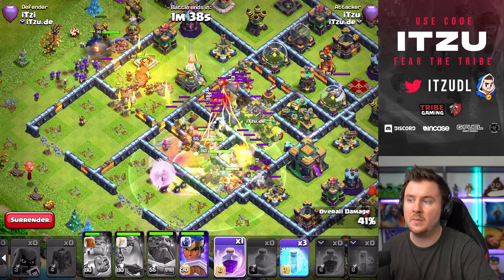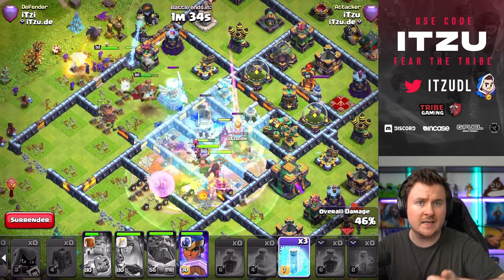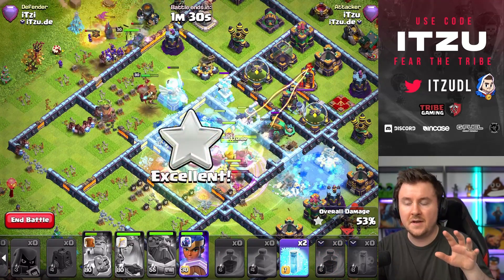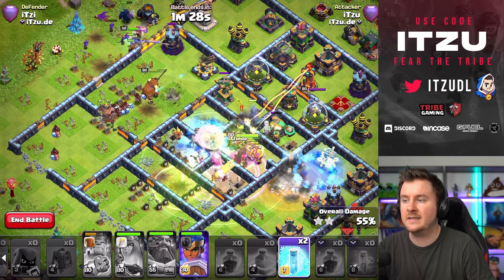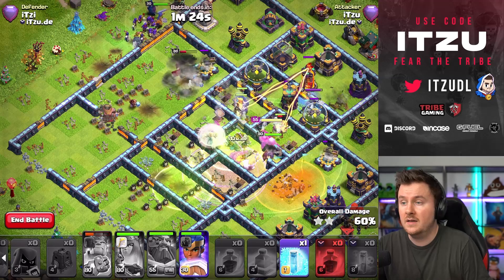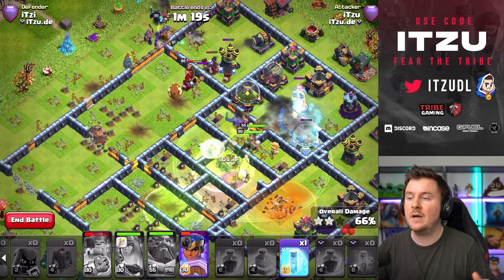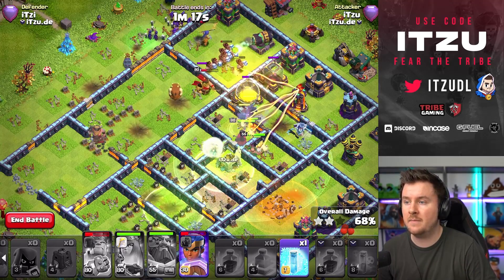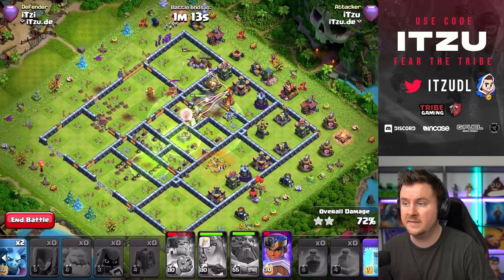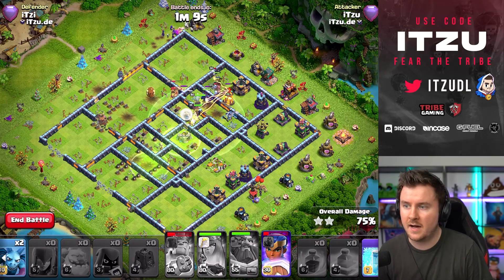The cool thing is you don't need to save the Warden ability for the Town Hall — you can just push through and use the Warden ability nice and early. The Headhunter and Royal Champion are on the top-left side, and the outer push with the King and CC troops takes down the Eagle. We Freeze the Town Hall just to make sure everything goes down quickly, and this base is completely getting wrecked. We still have a ton of PEKKAs left — this is by far one of the biggest overkills.